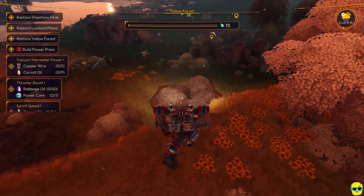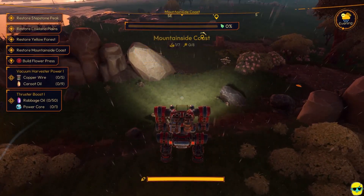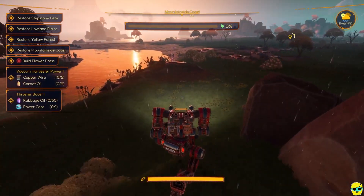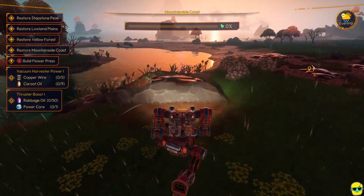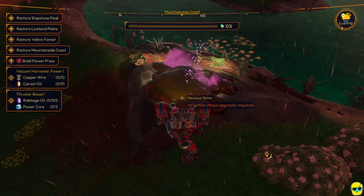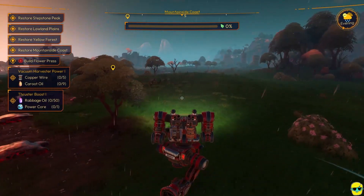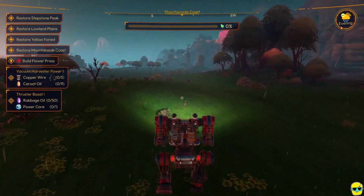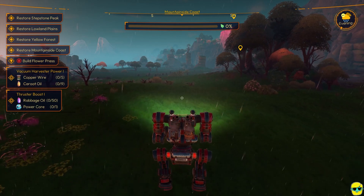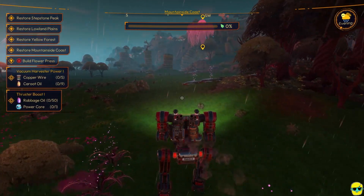This is Mountainside Coast. Here's some slime but you can see how it has these layers — almost like lava or marbled. It says irrigation hose upgrade required, so we can't clear out Mountainside Coast. Instead I'm going to go to the map and head down to Stepstone Peak and then back up to the Edge Cliffs to pick up copper and other stuff.